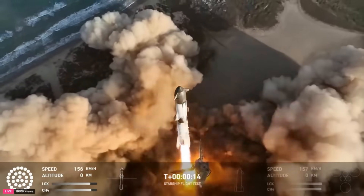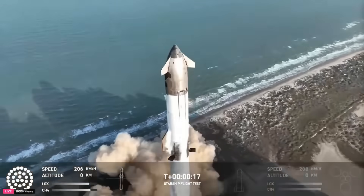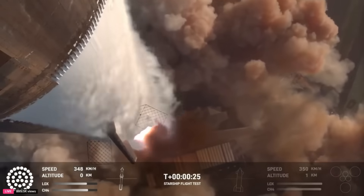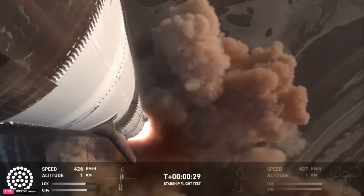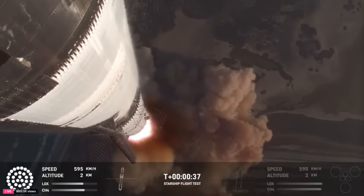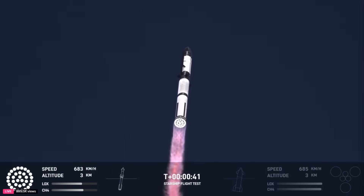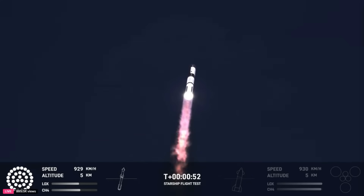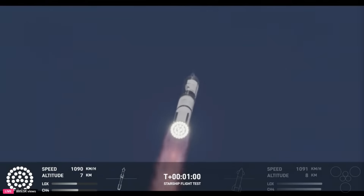Vehicle pitching downrange. We're a little over 40 seconds into the flight. We are seeing 33 out of 33 Raptor engines ignited. Boosters pushing us downrange over the gulf. Next milestone coming up in just under 10 seconds is going to be max Q, that max aerodynamic pressure. Max Q.